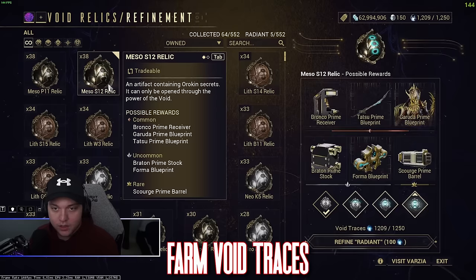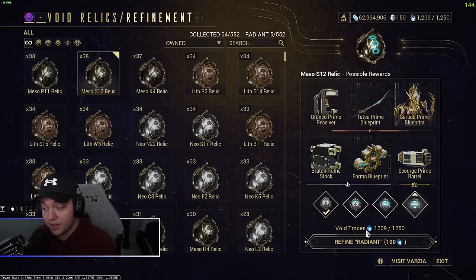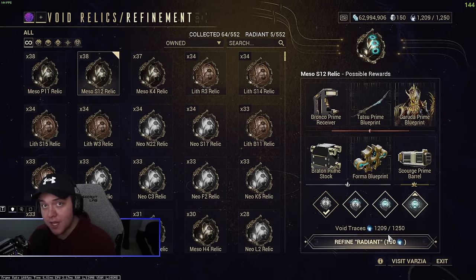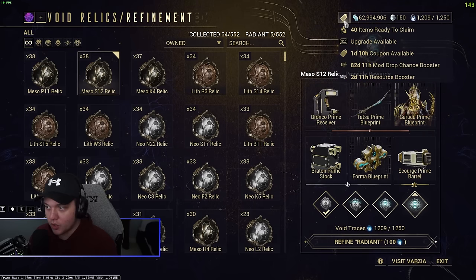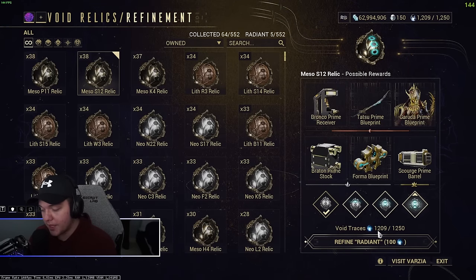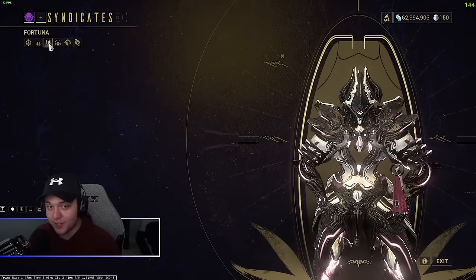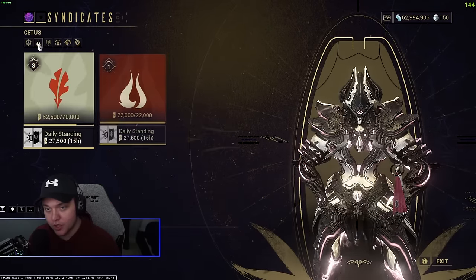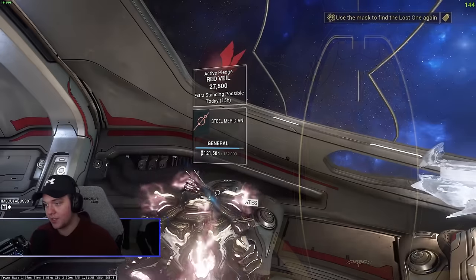Another thing you can do before he's released is grind void traces. I'm almost max, only 40 traces away. With a resource booster I gain about 50 void traces per run, which will probably last me about 24 rad shares. You can do this with almost every faction in the game, so make sure you buy relic packs from any faction you can. And obviously there's Teshin with Steel Essence as well.